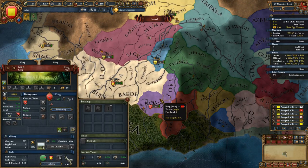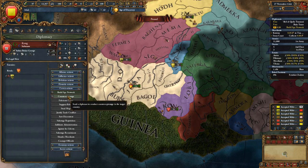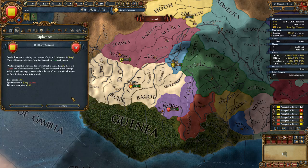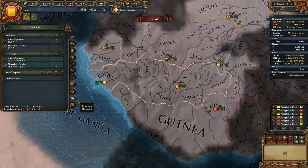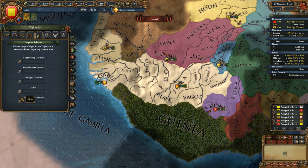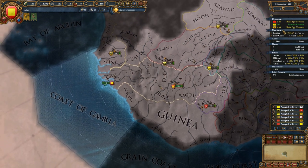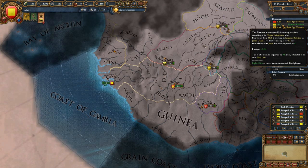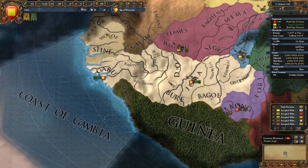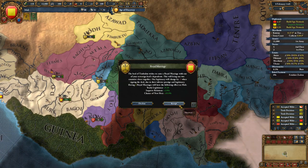Kong would be a good target - they do have the other gold province right here. So Kong is going to be a future person I take over. I want to set one of my diplomacy slots up for neighboring countries. I'm improving relations with Jenne and Mancina. We want to be good friends with them so that we can fight the rest of them better.